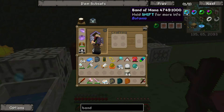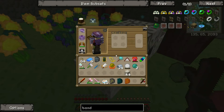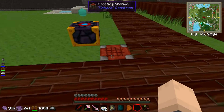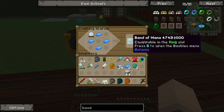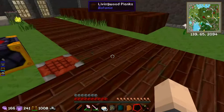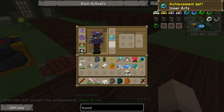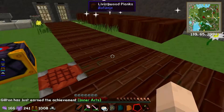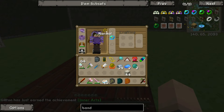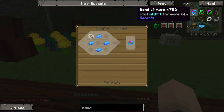Let's make our band of mana first - it's just some more mana steel, which we have. This is actually really early-on stuff in Botania which I just haven't done. Band of mana - this can be equipped in the bauble slot, and I can have two rings as well. A band of mana - that will have a durability when I start generating mana, which I will do with the band of aura.